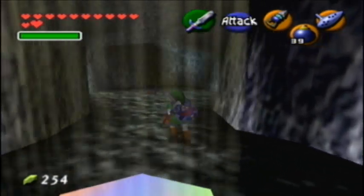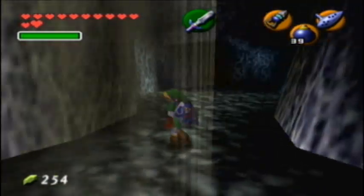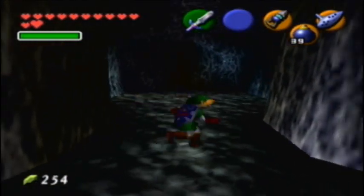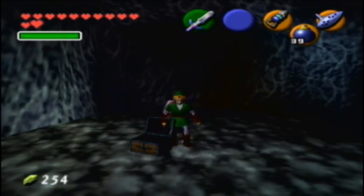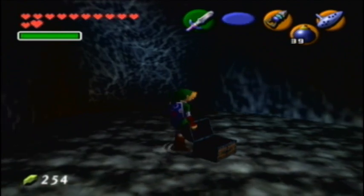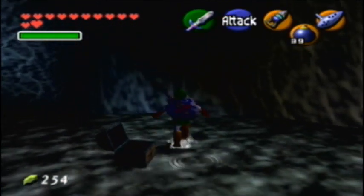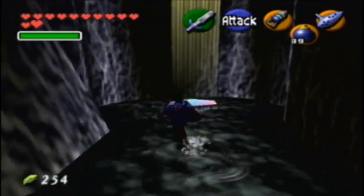Yeah, look at this weird place. It looks like there's water rising up, but it's actually the effect on the walls or the light — I don't even know what's happening in this room. Anyway, down here there's a chest that contains one huge Rupee worth 200 Rupees. And before the chest will appear, there are actually two Redeads that you have to kill on the sides of the room. Just letting you know.